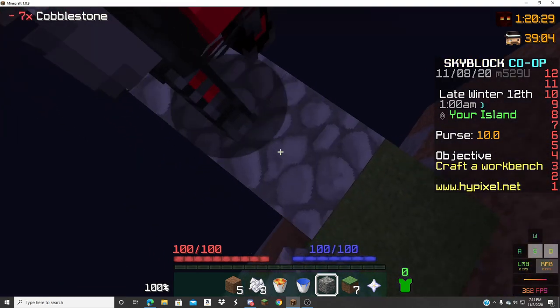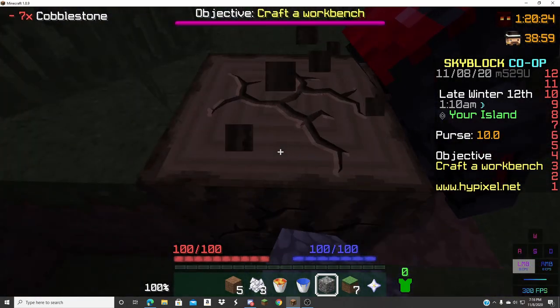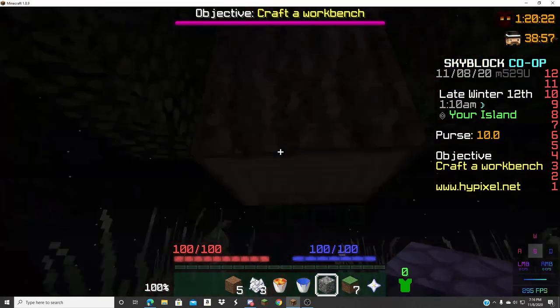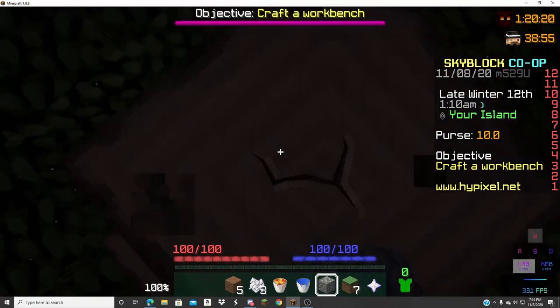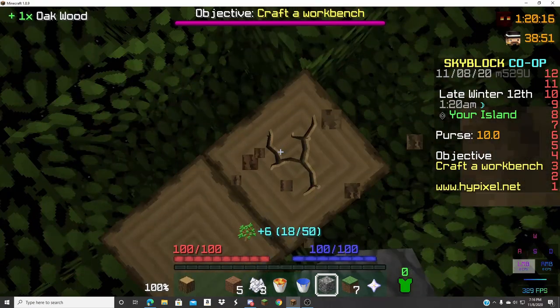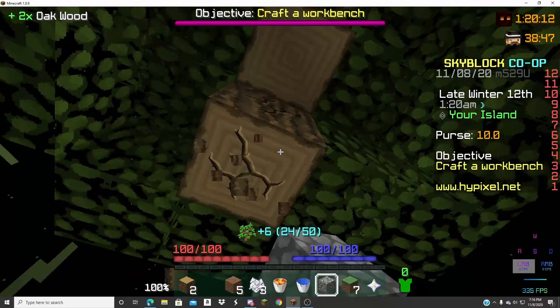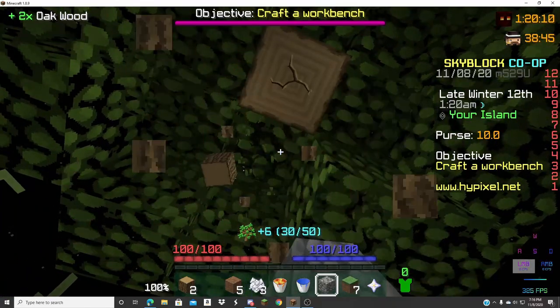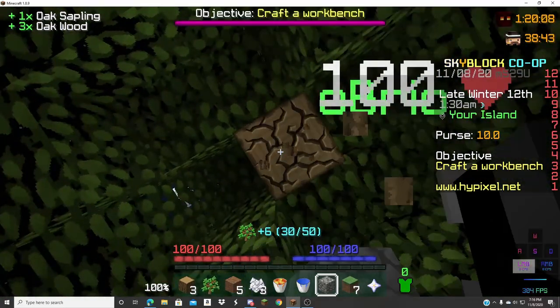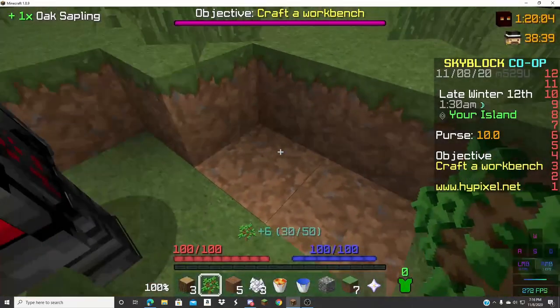How are you not even glitching? Yeah, I want to unlock it. I got to craft a workbench. Crafting a workbench. No way, at least it doesn't think that's a workbench. I got the wood pickaxe. That's exciting.